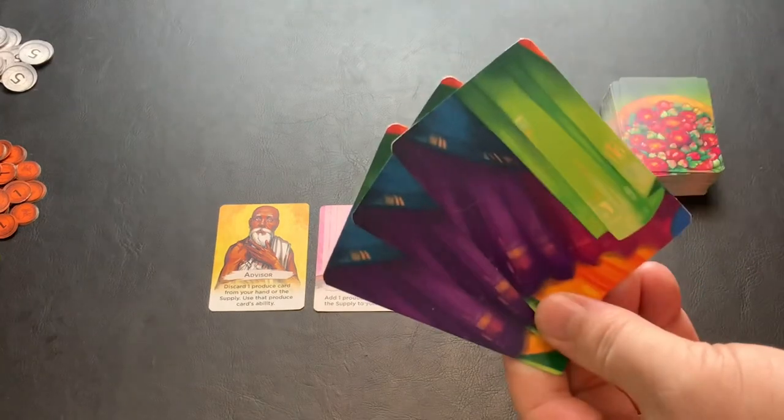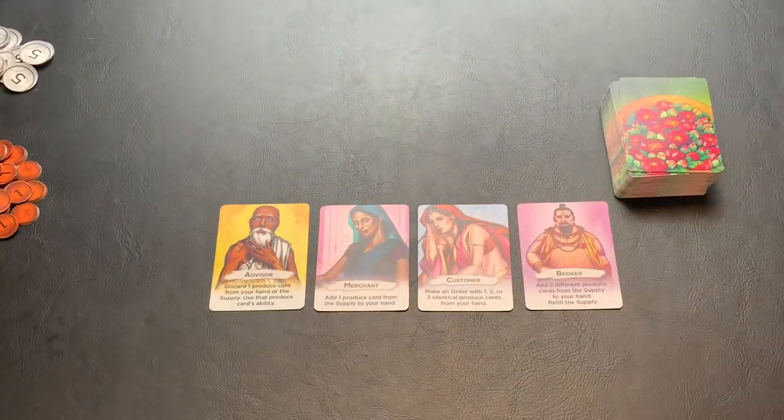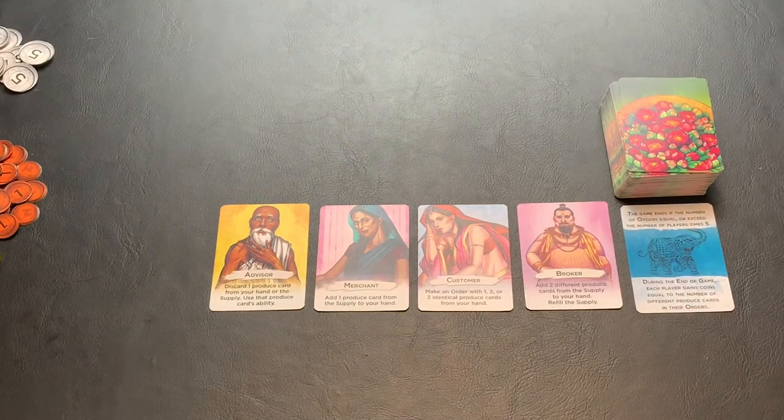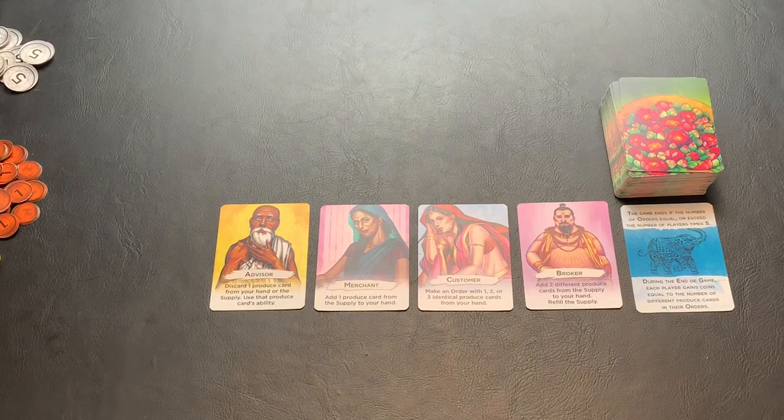You'll also take the three market cards, shuffle them up, and draw one and set it aside. This is the card that determines the end game of the particular game that you're playing. For this particular game, the game will end if the number of orders equals or exceeds the number of players times five. So in a two-player game, we will need a total of ten or more orders face up on the table at the end of a player's turn.